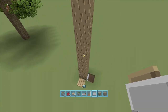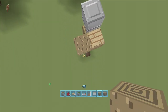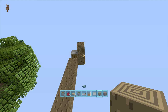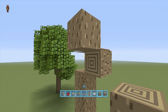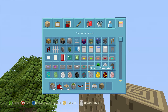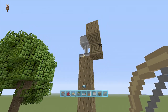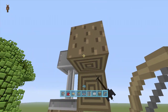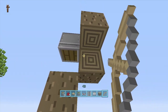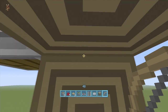Now all we have to do is make it so we can activate this upper pressure plate with our arrow from down below. Put another oakwood plank to the side so you have two of them — that way you know where to aim your arrow, because it'll look like a little crevice on the tree. If I take out my bow and arrow and shoot right into that corner, the piston activates. This is where the sticky piston comes in — it pushes the block down thus deactivating the piston. If you don't have a sticky piston it won't deactivate automatically, but it's optional.